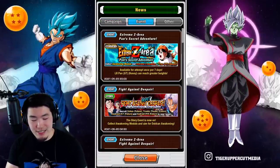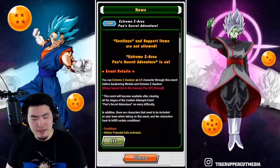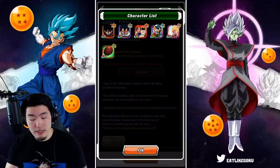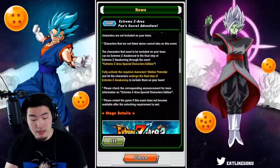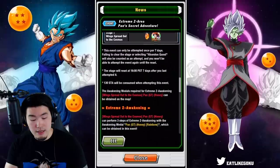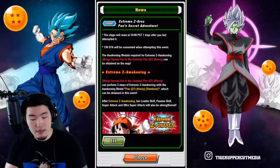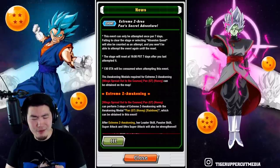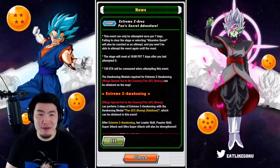Let's check out the Extreme Z Area event. I don't really think there's anything new here actually — it shows you the required characters, which are these six. Oh — 130 stamina will be consumed when attempting this event. That's insane.